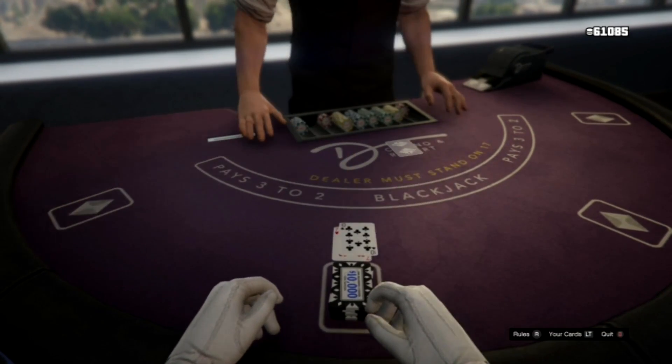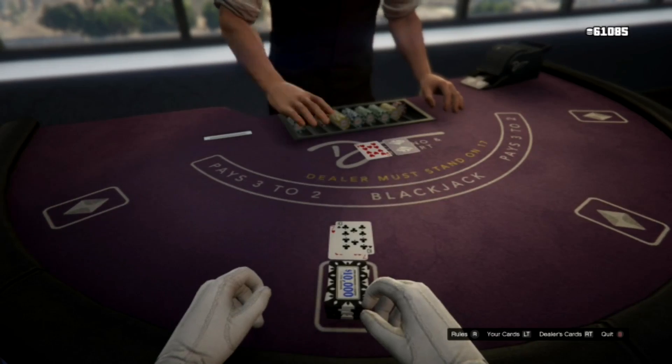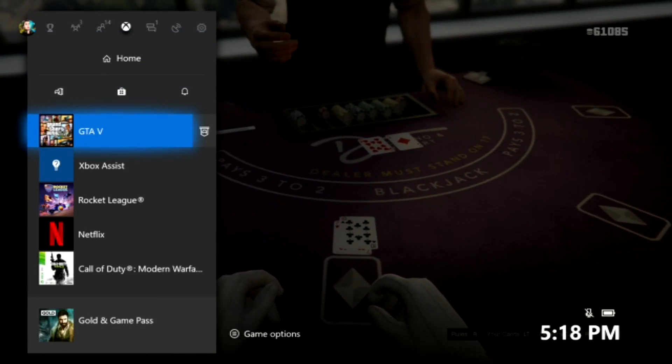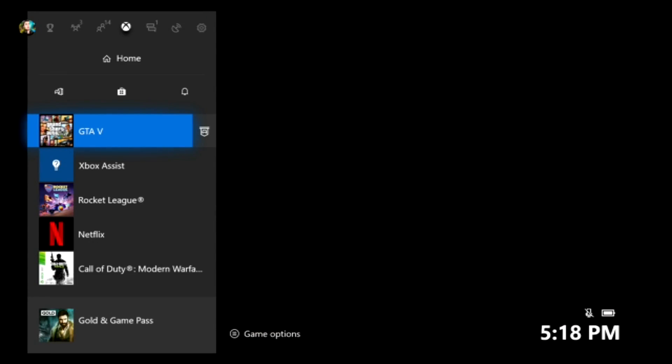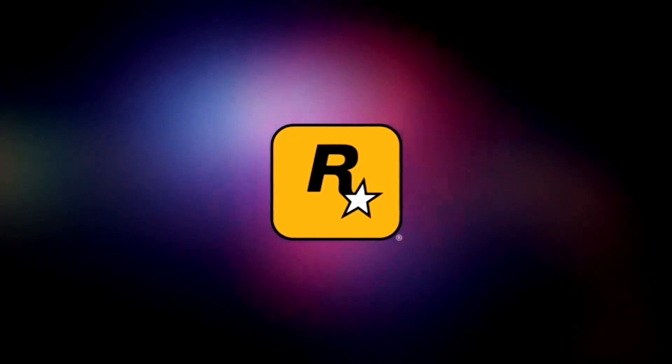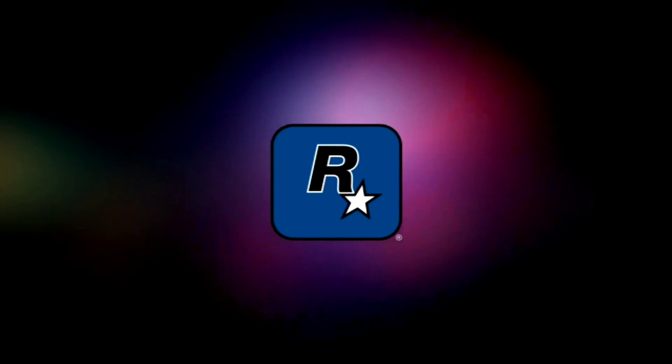Basically, you have to beat the dealer's hand. He just got a blackjack, so we lost — we're going to reset our game. That's the key: if you lose, you back out of the game. We had around 111,000 chips going in, then dropped to 60,000, but when we come back we'll be back at 111,000 because we reset. It's basically a way to keep your chips — you're never actually losing your money.